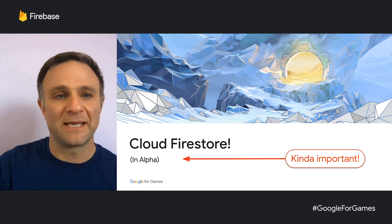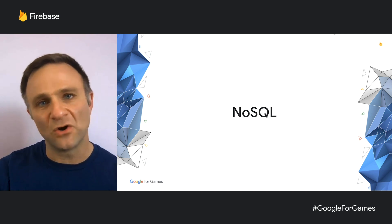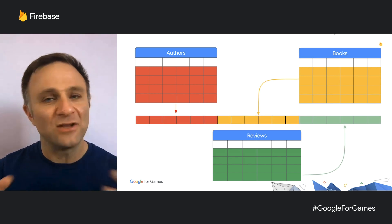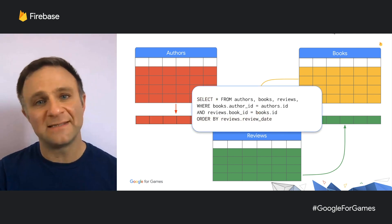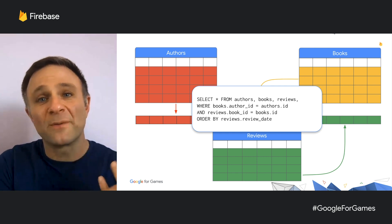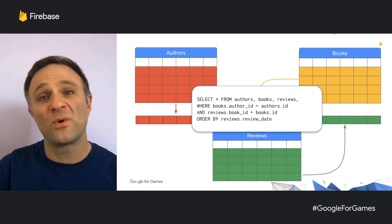Cloud Firestore, like the real-time database, is part of a family known as NoSQL databases. In a traditional database, you have tables of highly structured data that you can join together using SQL. You can do a lot of fancy things — merging data from different tables — though performance can be quite variable. A query could take a long time or a short amount of time depending on how much data you have, how it's set up, and what kind of query you're asking for.